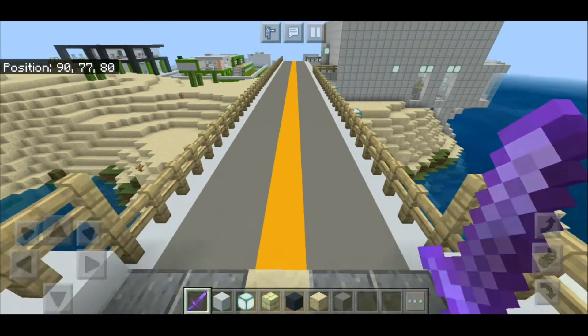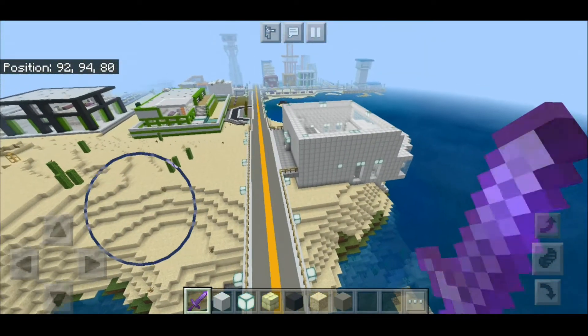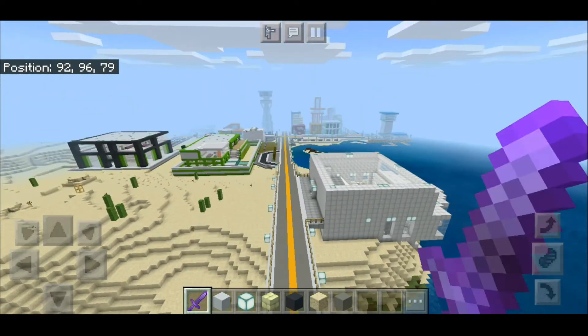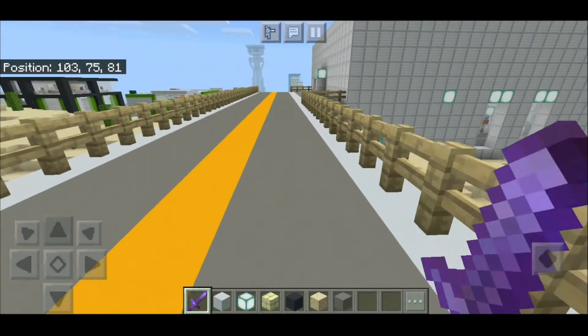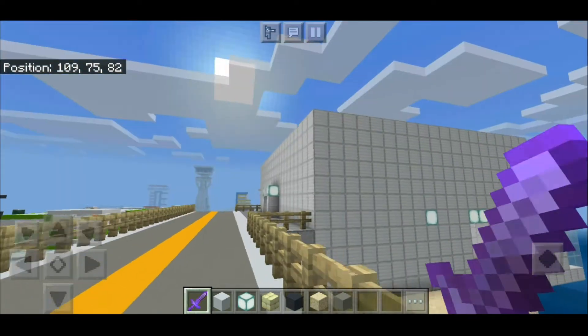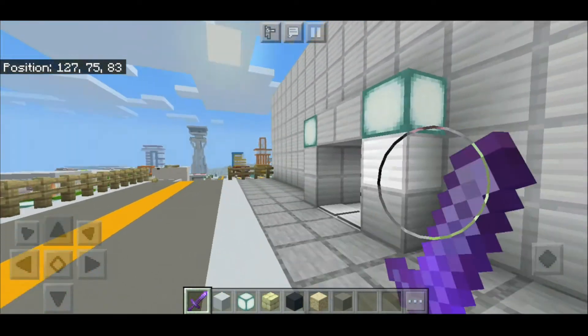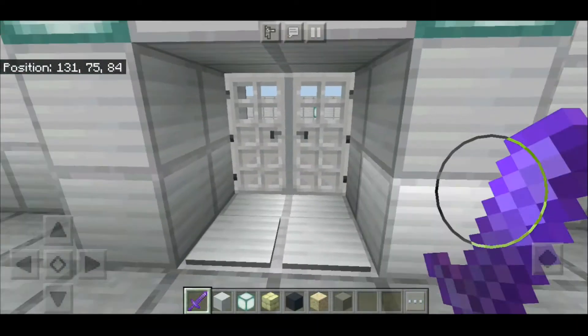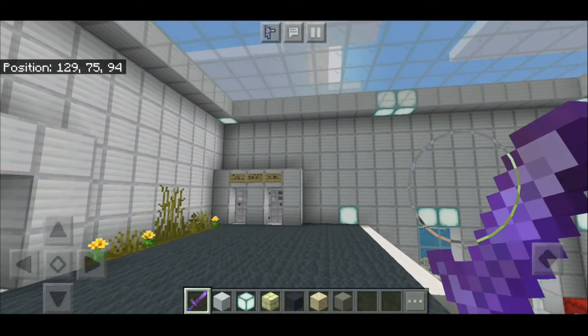We've arrived at the third city, as you can see. The world's still loading, it's a bit laggy. There's lots of buildings and stuff there, but first let's explore this. This first building here is a laboratory. I just designed it for no reason at all — I just love laboratories.